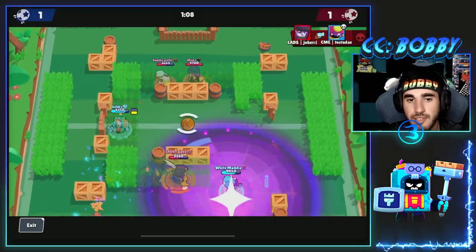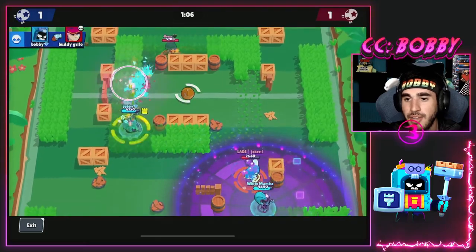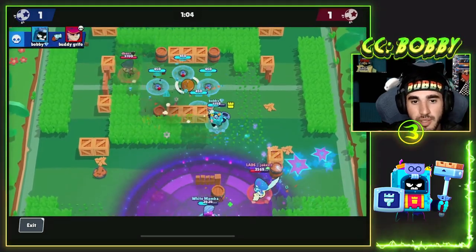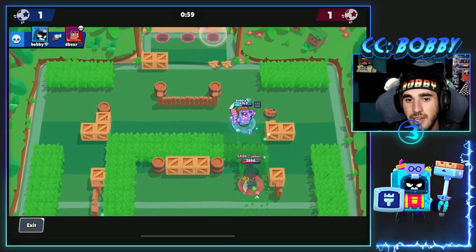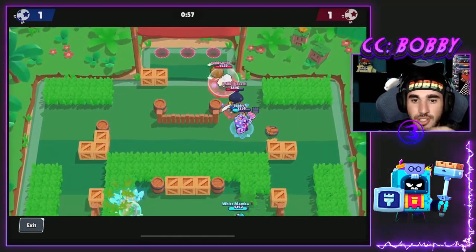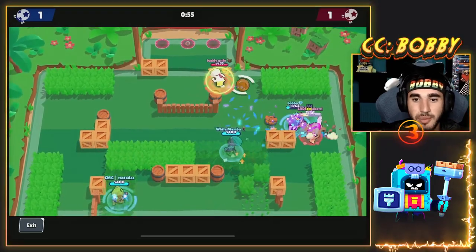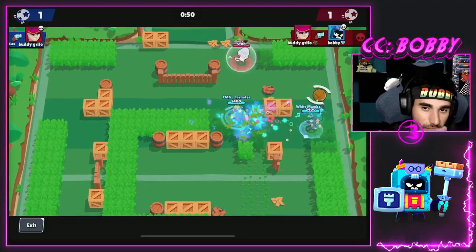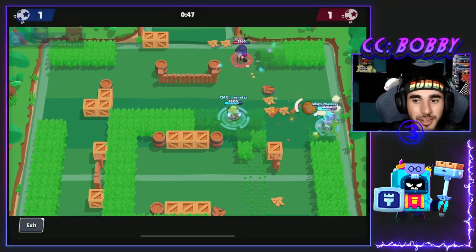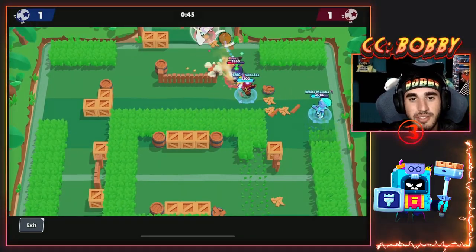Brawl Ball is available all day so you can always just play Ash there — it's really easy. As you can see, Shelly can't do anything because I throw the rats in her face, I have full rage, and it's just way too easy to win. I don't know how they're going to nerf it but they definitely have to.